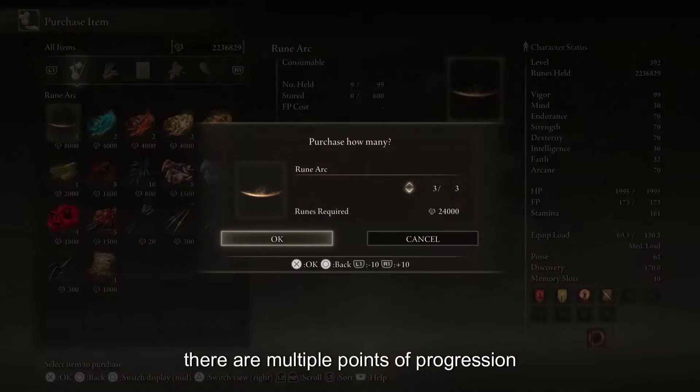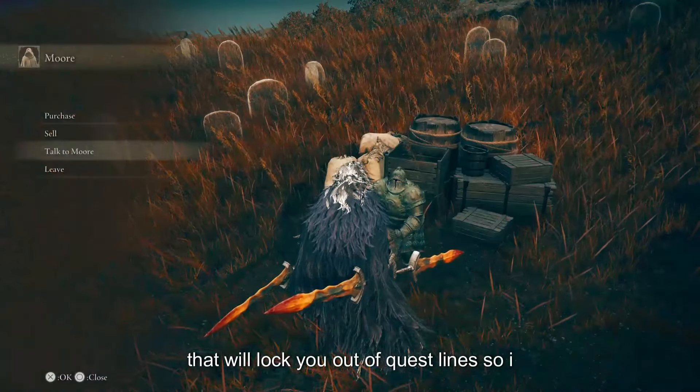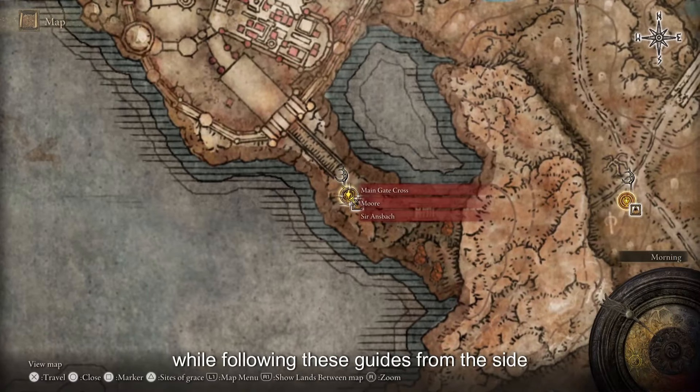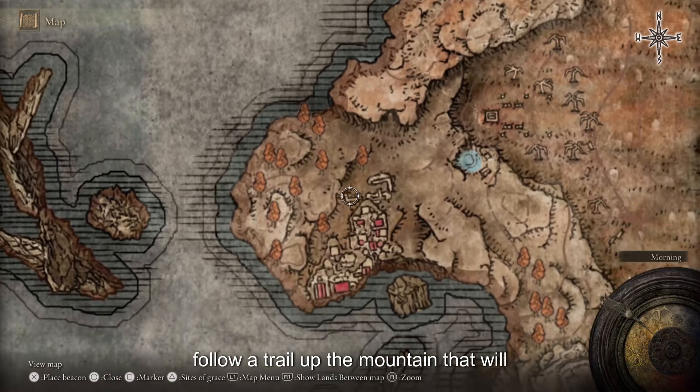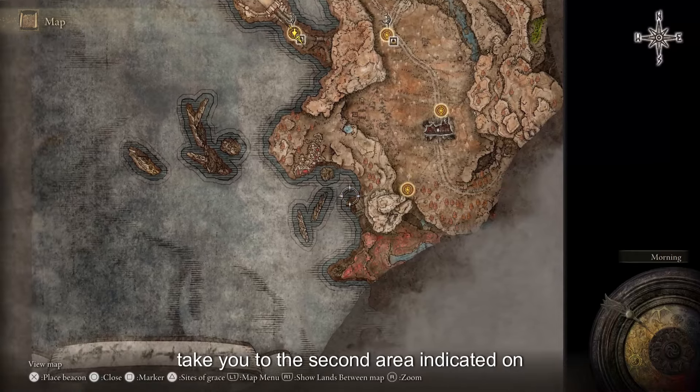There are multiple points of progression that will lock you out of questlines, so I want to make sure you don't miss any while following these guides. From the Site of Grace we'll backtrack a little bit and follow a trail up the mountain that will take you to the second area indicated on the Fextralife guide.